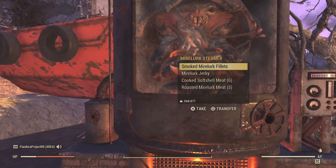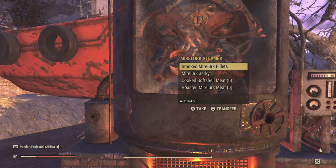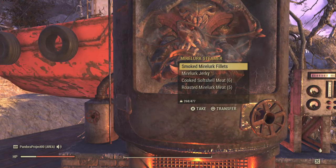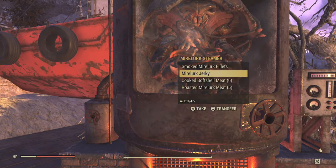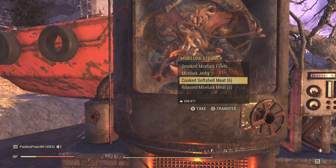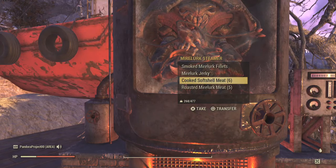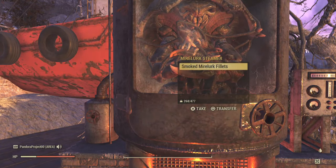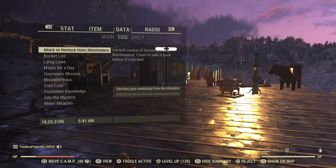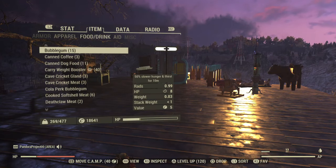As far as I can tell, you get four different items randomly from the steamer: Smoked Mirelurk Fillets, Mirelurk Jerky, Cooked Soft Shell Meat, and Roasted Mirelurk Meat. It looks like the maximum output is 13 items. Let me go ahead and collect them and go through each one to show you what it does. We'll start out with the Soft Shell.